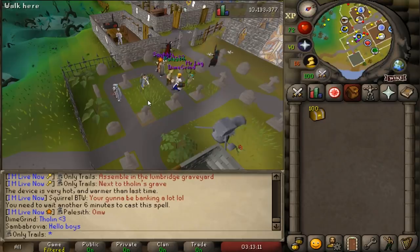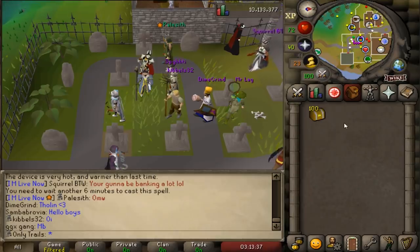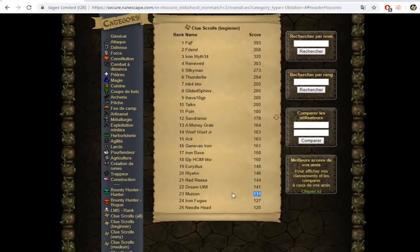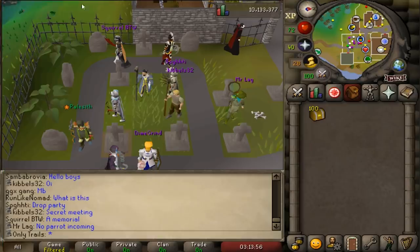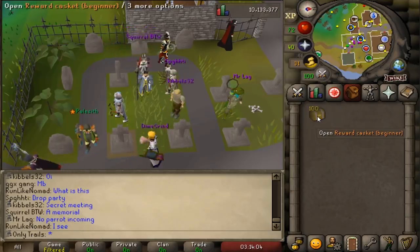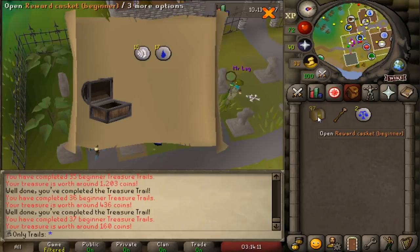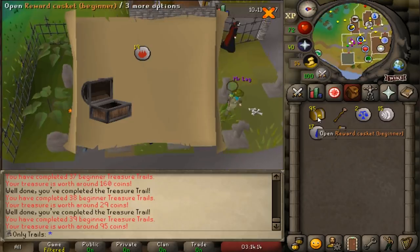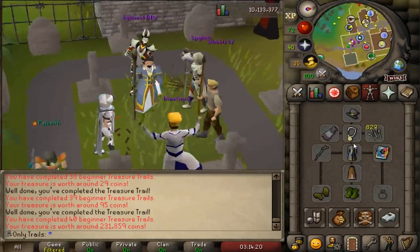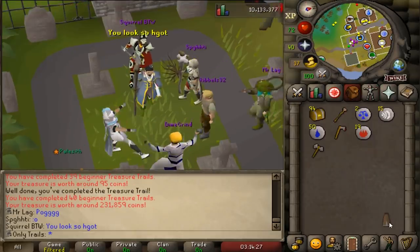Gather round. I hope you're ready. We got Pailsit here, we got Dimegrind, we got Kibbles. The very first of 100 beginner caskets. By the way, if I open all of these, I will end up being the 23rd Iron Man on the high scores for beginner clues. Here we go — the only thing I want is the parrot. That is absolutely disgusting on the very first one. Two law runes — acceptable. Oh! The first unique — the Magrobes T! Look at that. That was fast — that was six clues and we got the first unique.